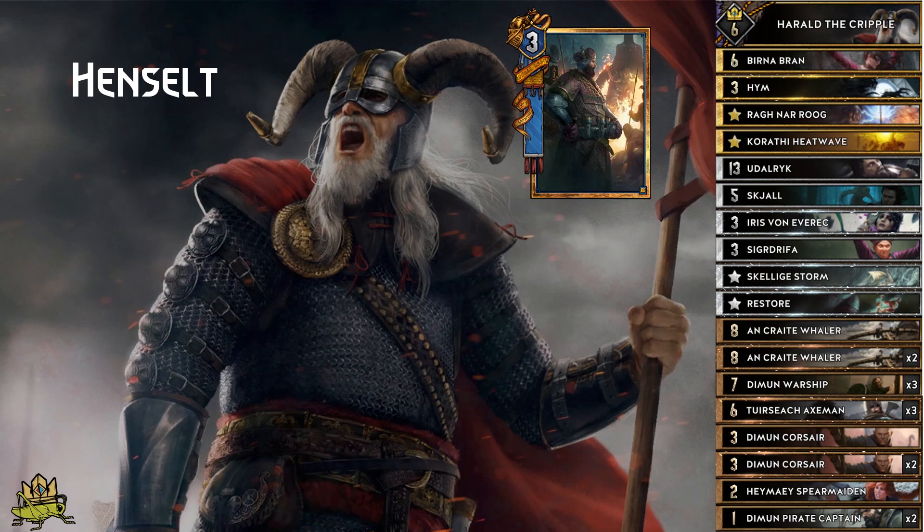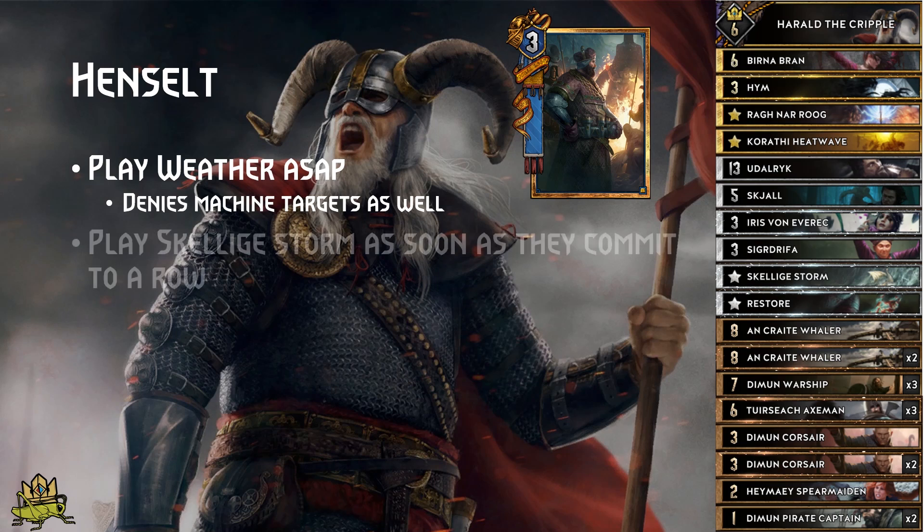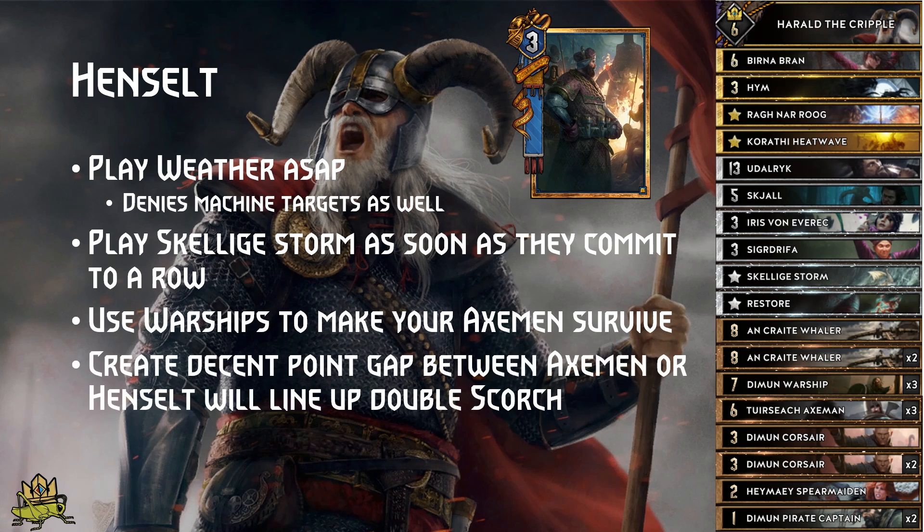Hanselt matchup: Dettlaff may clear your weather, but he can do so only once, so get it out ASAP — the more weather you play in the beginning, the fewer units will become targets for his machines. Hanselt typically row-stacks, so wait until you see which row he commits to, then get the Skelliger Storm out, deploy your X-Men, and use Warships so they survive. Be aware that Hanselt runs Quen, so create a decent point gap between your X-Men, or your enemy will use the machines to line them up for a double Scorch, which will cost you the game.